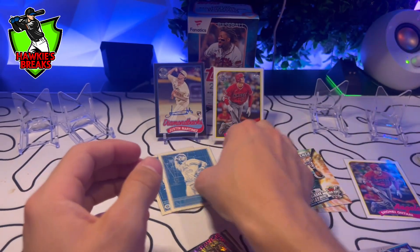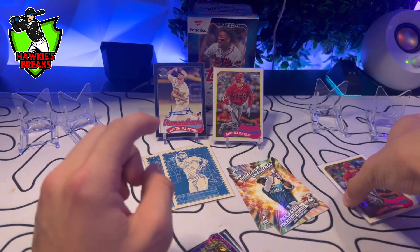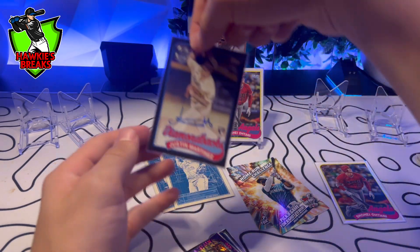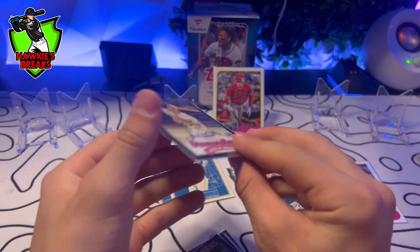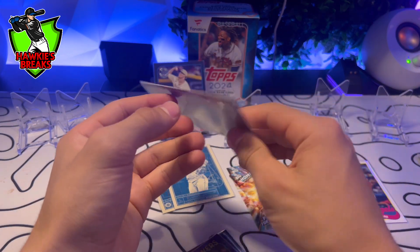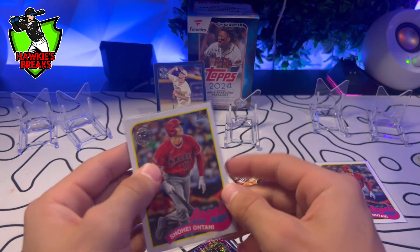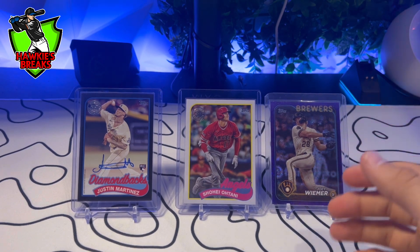We got two blueprints, two home runs — so I guess we get one per box. We got a Shohei Ohtani normal retro. We got an autograph Justin Martinez black border out of 199. And look at this — we got a vintage stock retro Shohei Ohtani numbered out of 89 for 1989. Wow, what a card. So I'm going to cut back to check at least these two prices. All I can say is wow.